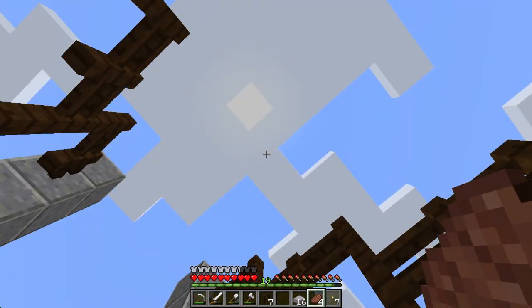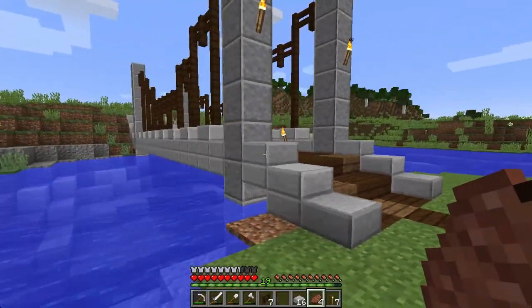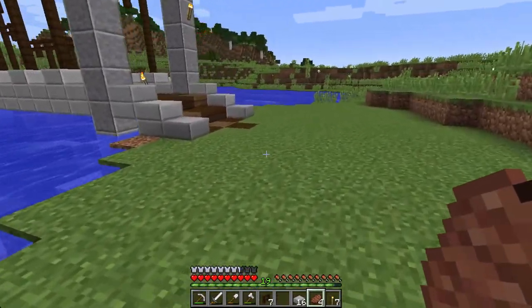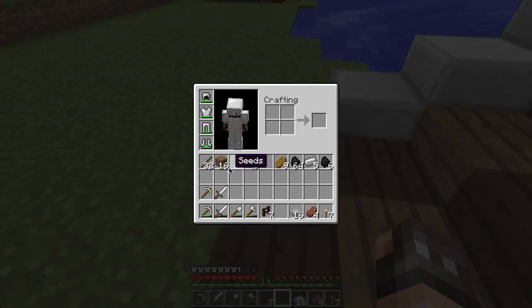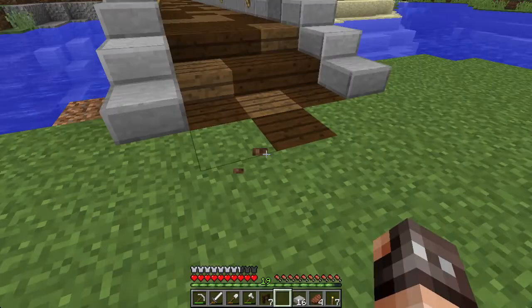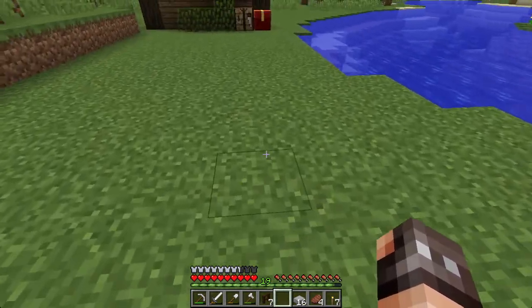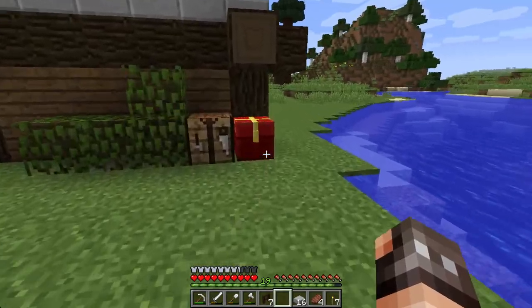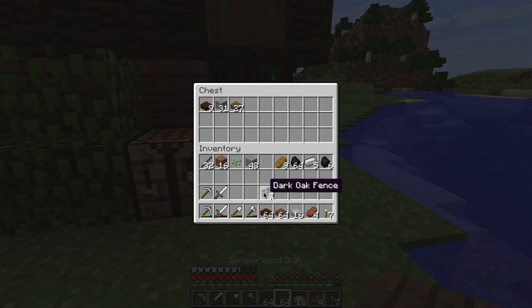How are we doing? Still daytime? Okay, really interested to see what this looks like at night. I think what we'll do for a few minutes is get the wood back and just do a winding path around here. Yeah, just dotted — might throw some coarse dirt in there as well. See how that looks.